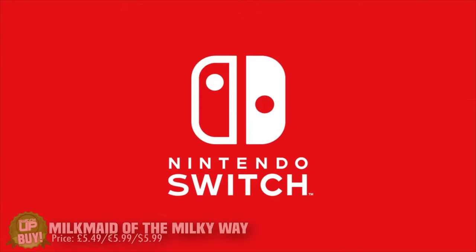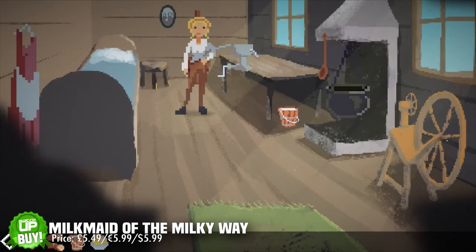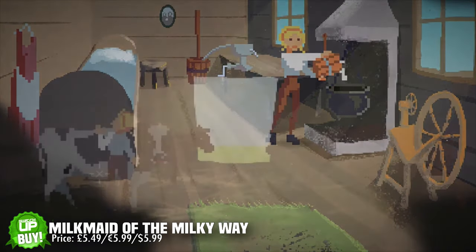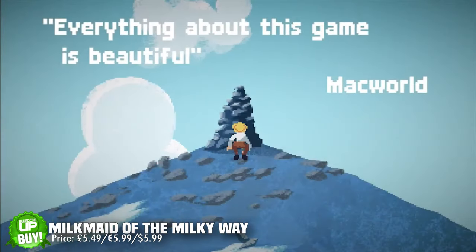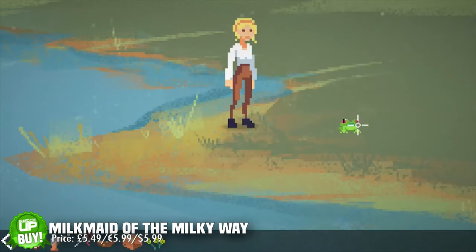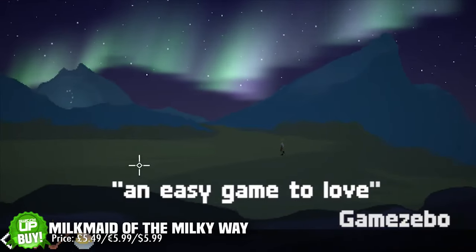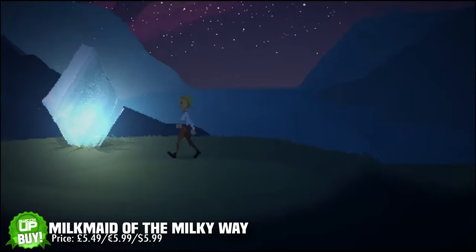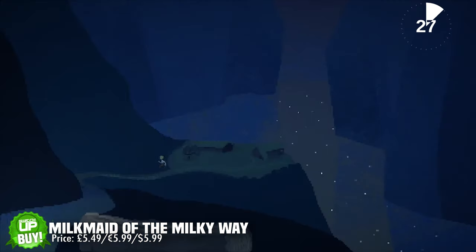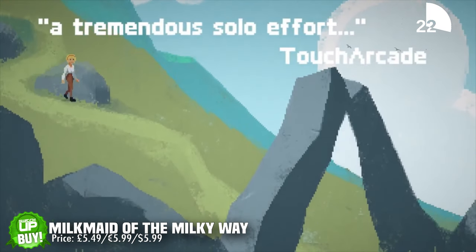Next is Milkmaid of the Milky Way, created by a single developer. It's a classic-style point-and-click adventure set in a Nordic wasteland where you run a dairy cow farm, with a space element I don't want to spoil. The music is absolutely sublime and the audio for every action is excellent. Retailing around five pounds or six dollars, it's an absolute steal — pick this one up.